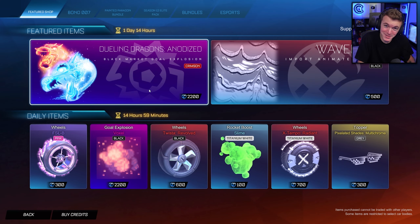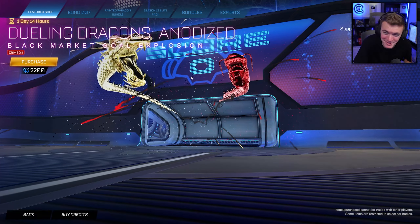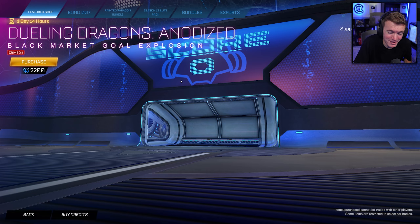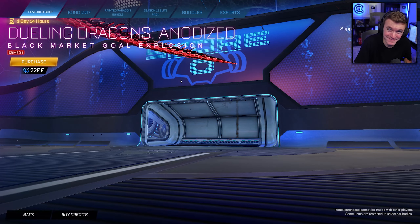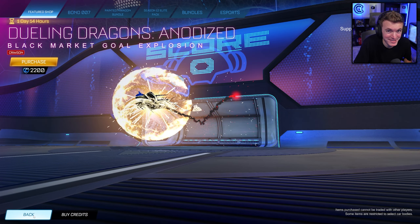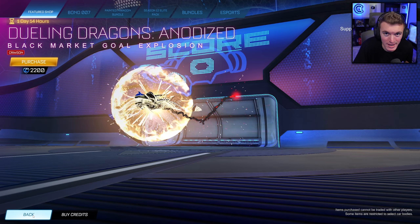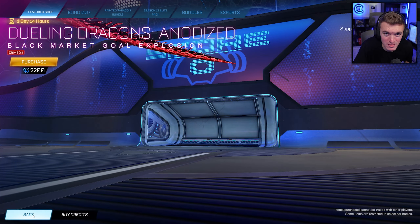We got Crimson Dueling Dragons anodized — wow — for 2,200 credits. You can get a gold and Crimson Dueling Dragons. It's like Iron Man colors. I really want to buy this, but I'm not going to. You know why? Because I don't want to support Epic Games. I hate them.